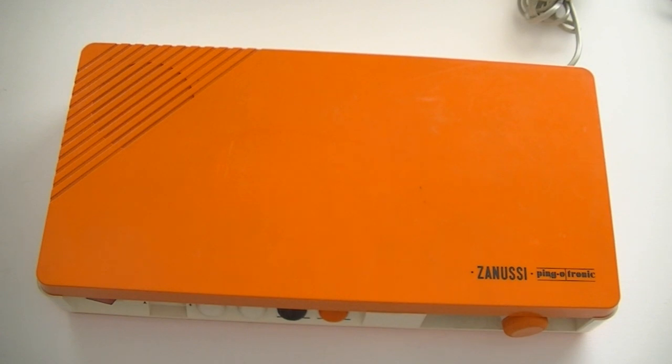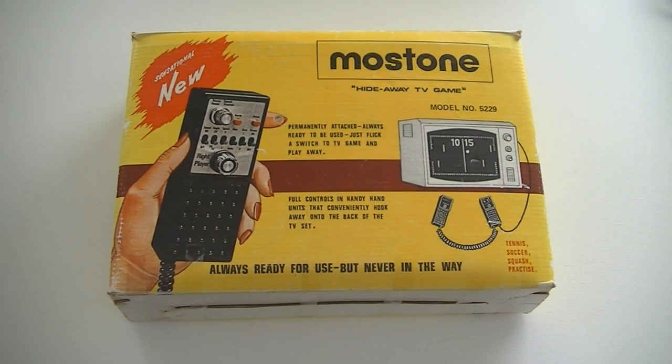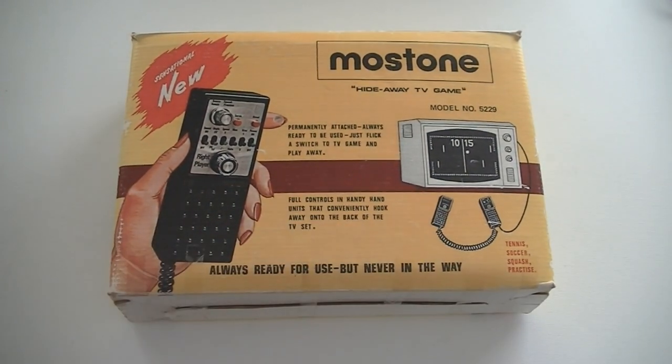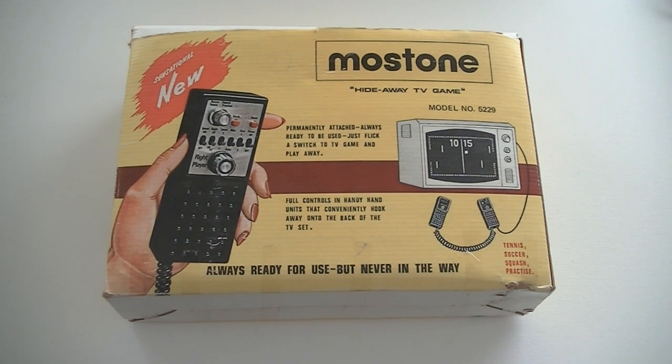By the way, at the end of this video my number one find of this week is just a box — there's nothing in it — and it's still my number one find. So you can start wondering what it is, because it's a damn rare box if just a box is enough to be the top find. Then we have the sensational new Moss Tone Hideaway TV Game. It uses the same concept as the one I showed earlier — the right player is the console, so you could connect it, hide away the controllers and console, always pick it up and play. How can you not love this if you love retro video games? It's 100% complete and it looks amazing, so I might do an unboxing.